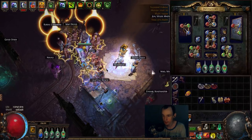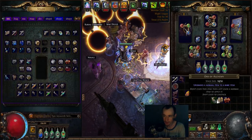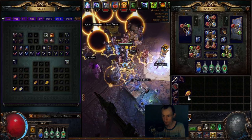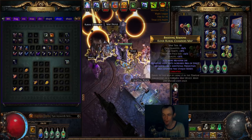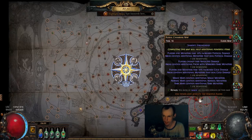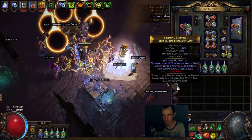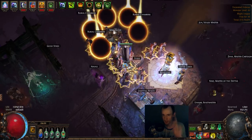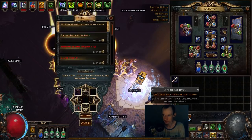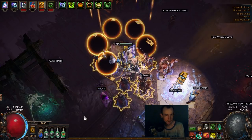Let me show the map though. I believe I shouldn't have a video about making money without one very un-juiced burial chambers run. It's going to be funny because it's four sextants with sac frags. We'll see if we can map sustain this one map. We won't even run a master — we'll just straight up run harbinger. Always harbinger, because money. Let's go.